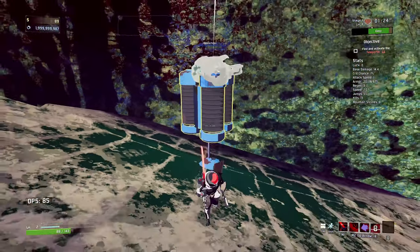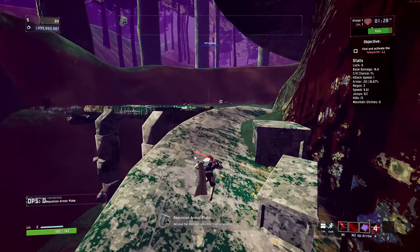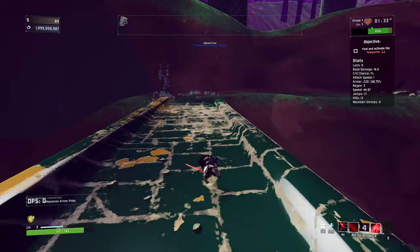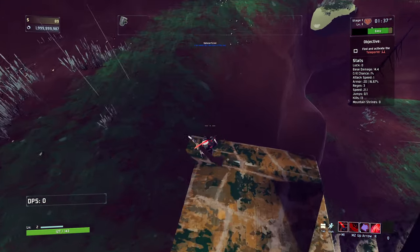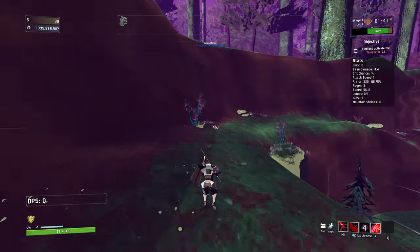I think we'll take Repulsion Armor - that's really good early on. Flat damage reduction. When the enemies are not doing much damage to us, makes all the sense. I really like our dash ability, it's very, very nice. We've got good money at the moment, so we can come around and get all these chests.